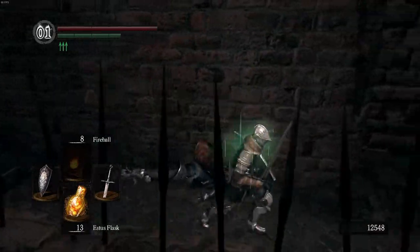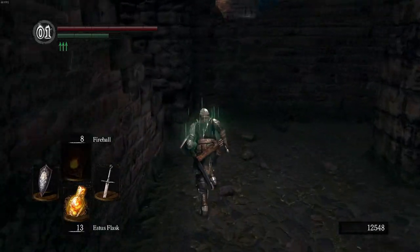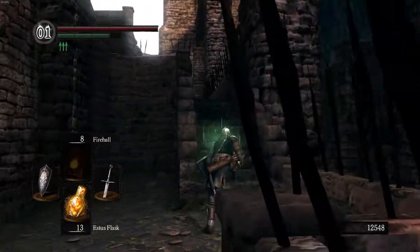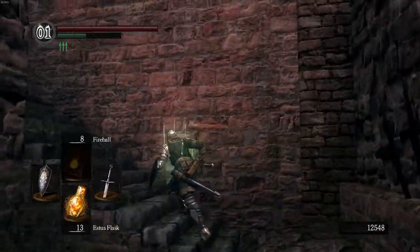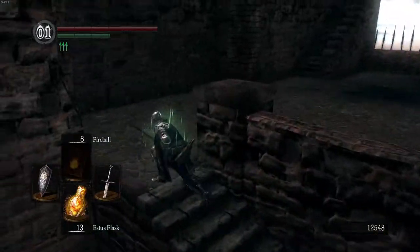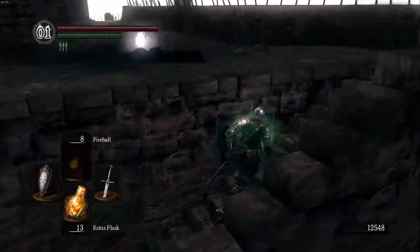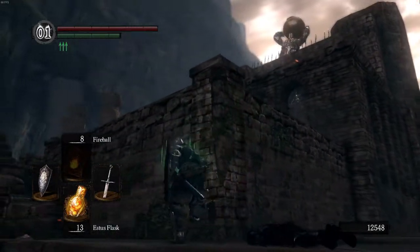I picked up another Baldur's Shield and a Flamestone Plate Ring, which increases your fire defense — probably by 50 or 100 points. If you're battling anything fire, like Chaos Witch Quelaag, you can put on that ring and take less damage from her fire. Her physical attacks will still do the same damage, but you can also wear the Steel Protection Ring to negate some of that too.